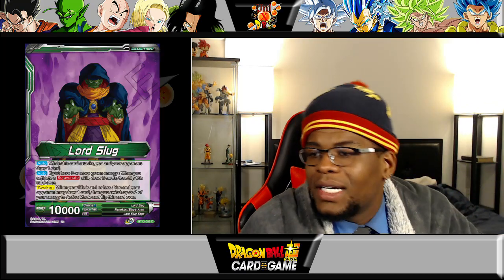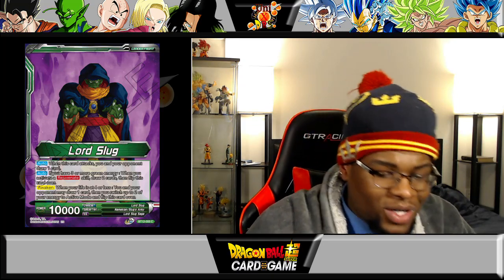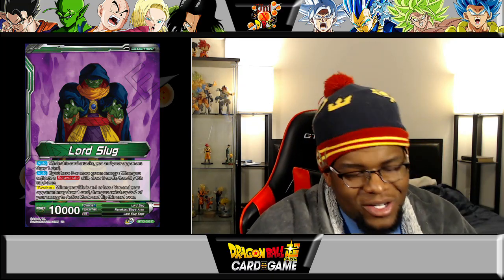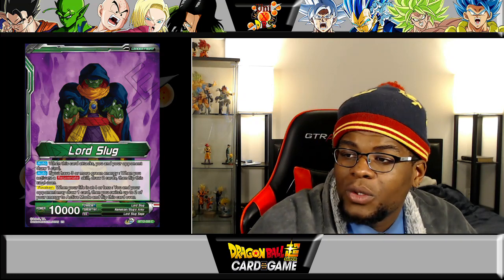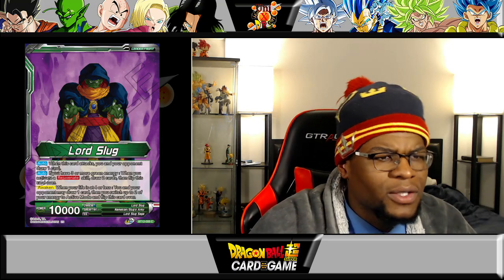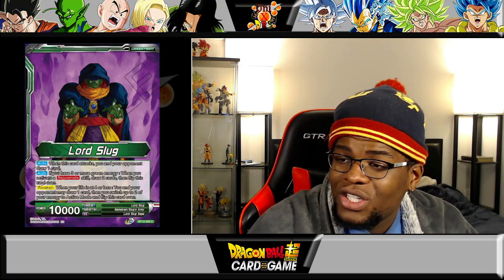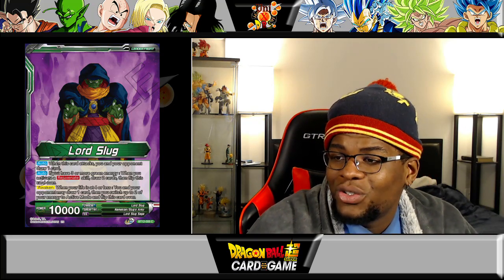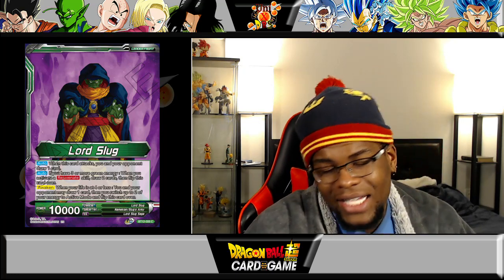Hopping over to the Lord Slug cards. Lord Slug leader card: when this card attacks, you and your opponent draw one card — most jarring little piece of text, feels kind of weird. Then if you have three or more green energy when you activate a rejuvenate skill, draw two cards and flip this card over. He has the awaken: if your life is at four or less, you and your opponent may draw a card, then you switch up to two of your energy to active mode.